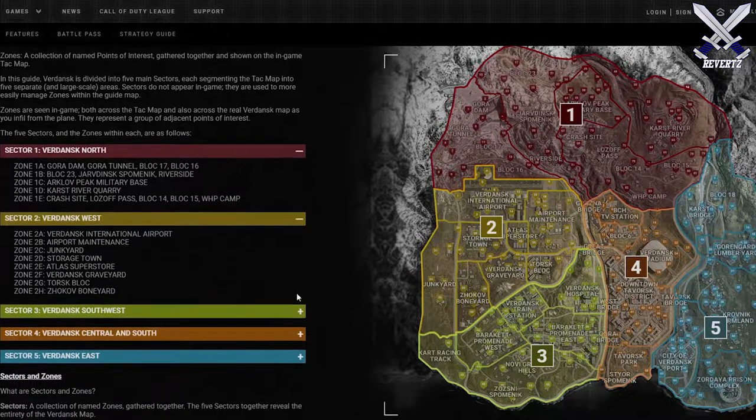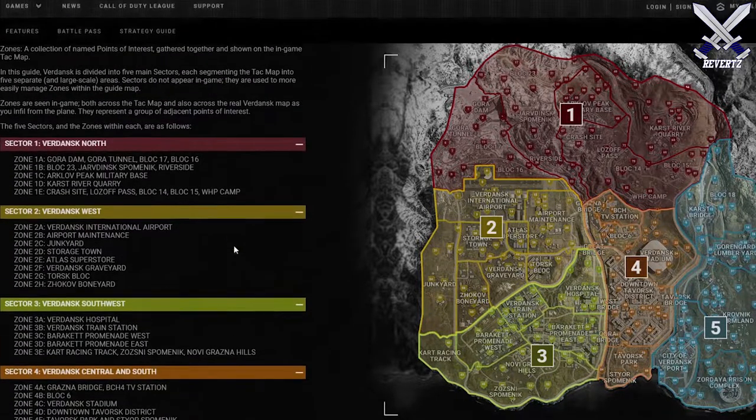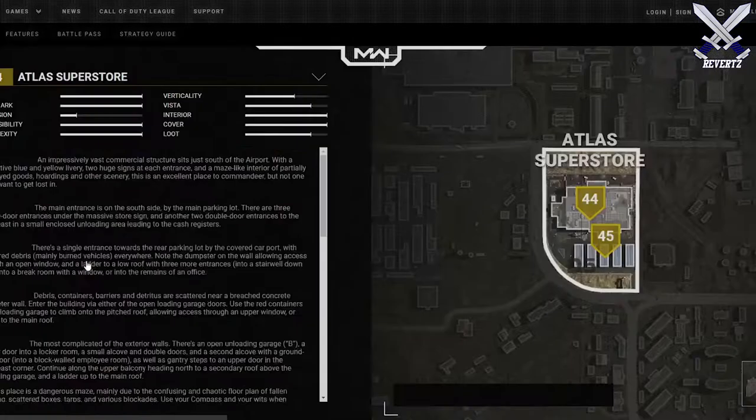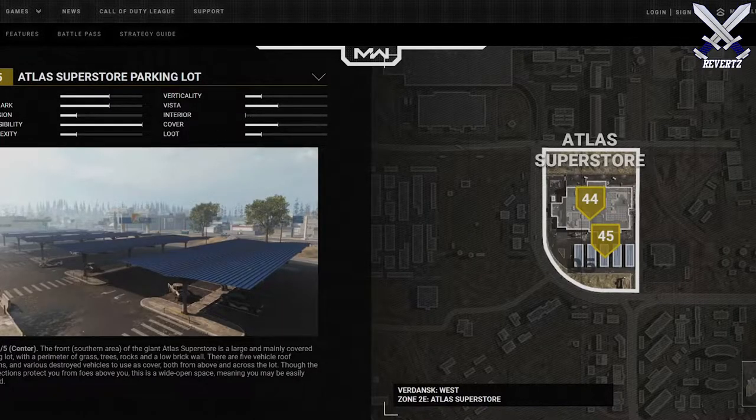One of those pieces of information is this interactive Warzone map that gives you descriptions and an expanded range of information on each particular area, including the loot tiers based on tiers one through five: common indicated by white, uncommon by green, blue for rare, purple for epic, and finally the highest tier loot being orange for legendary.